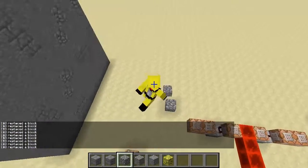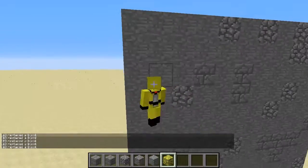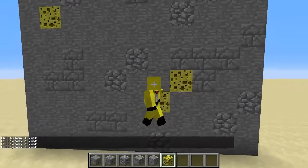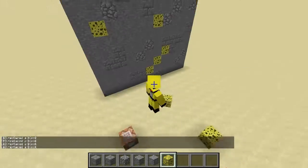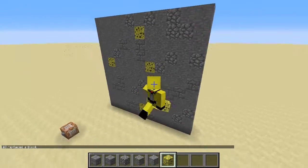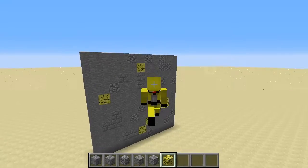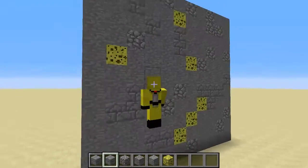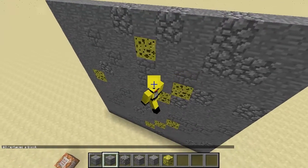And then maybe the last time we put some sponge - because every good wall needs some sponge - and we'll just put a few bits of sponge in. So that's the sort of idea. Of course this doesn't look great, but if you did it in maybe a large area, you could do big buildings very quickly, because obviously to detail manually you've got to break that block, place the one you want to place, break that block - and this could speed that up quite a bit.